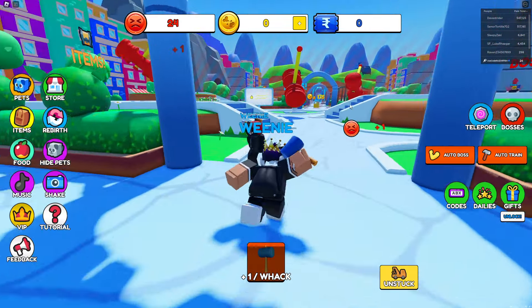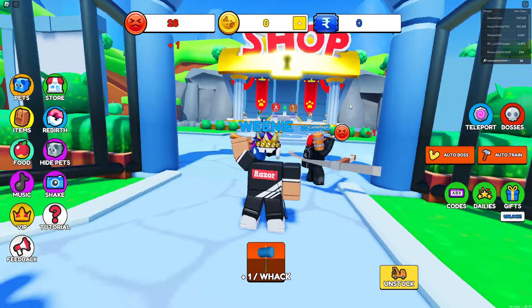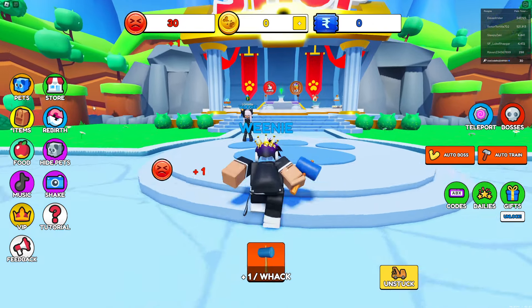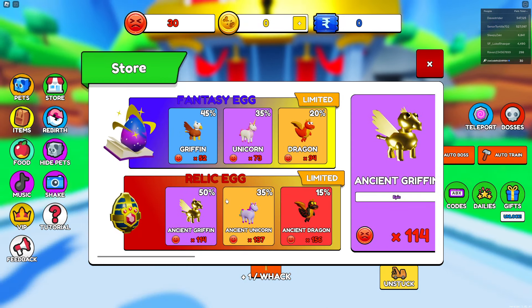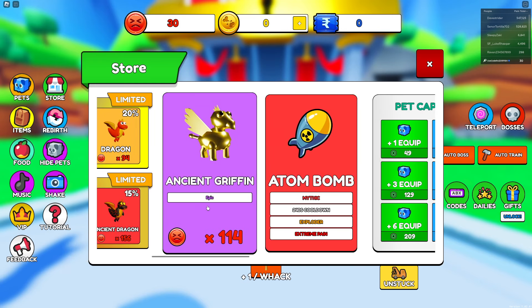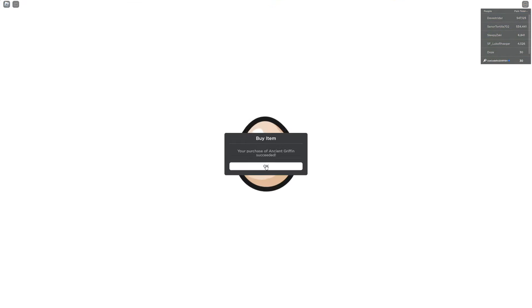Today we are in Pain Simulator where you smack yourself with a hammer to gain pain and get better pets. We gotta beat this game. There's a relic egg over here, and even an ancient griffin for only 80 Robux — sure, let's buy the ancient griffin.